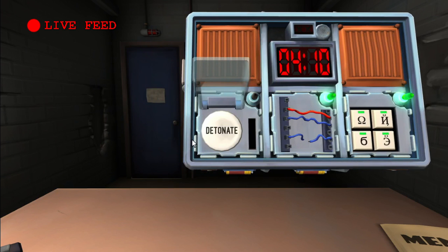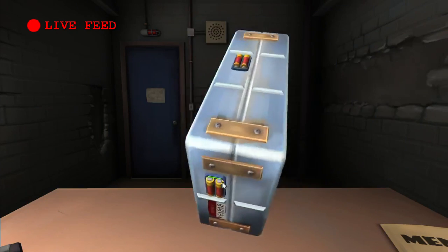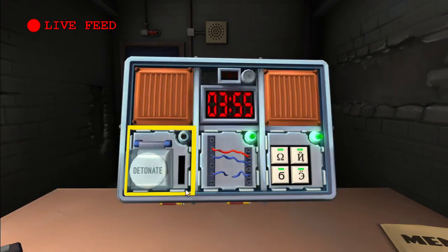Button. I have a white button that says detonate. It's not a blue button. How many batteries are there? There are one, two, three, four, five, six — eight. Okay, press and immediately release the button.